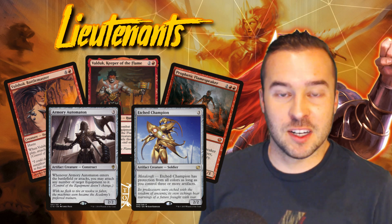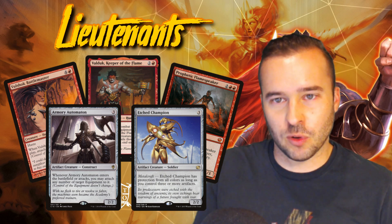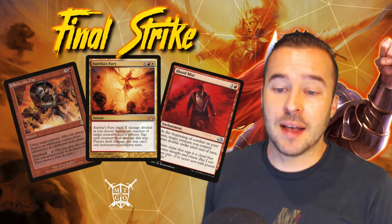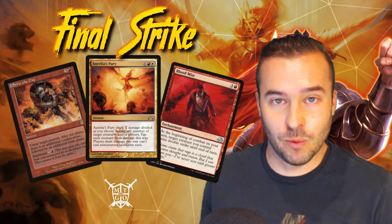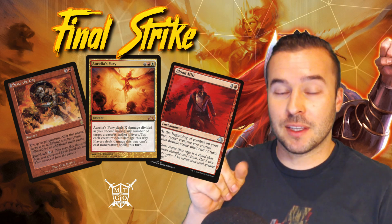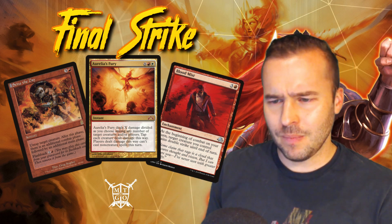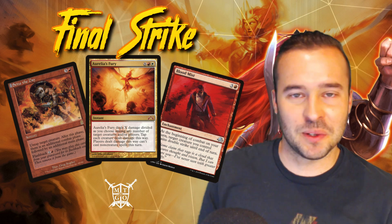Outside of the lieutenants, when we've got our opponent cornered, we go for the final strike with Seize the Day, Aurelia's Fury, and Blood Mist. Seize the Day for four mana flashed back for three can be more than enough to take care of your opponent. Aurelia's triggers do stack, giving that bonus at the beginning of each combat step. Aurelia's Fury taps down the board to clear the way, and Blood Mist — I always like to imagine it swinging around taking control of creatures on the board.